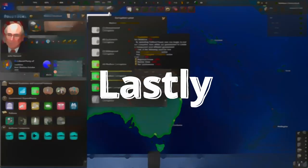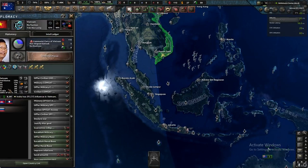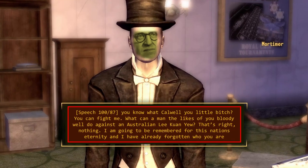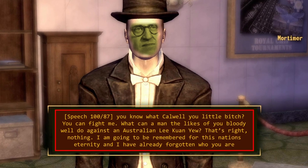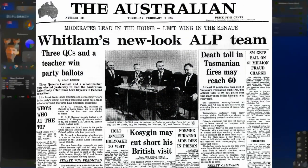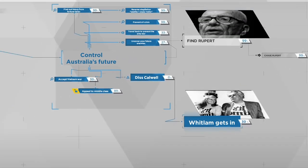Lastly, and this is a tricky one to pull off, but you actually need to take a pro-Vietnam stance, which should cause an Expulsion vote against Whitlam, who with a high enough speech check can cause the vote to fail and the leadership be replaced with Calwell to Whitlam. Only 30% of Australians get this in the government, so I think we got pretty lucky this run.